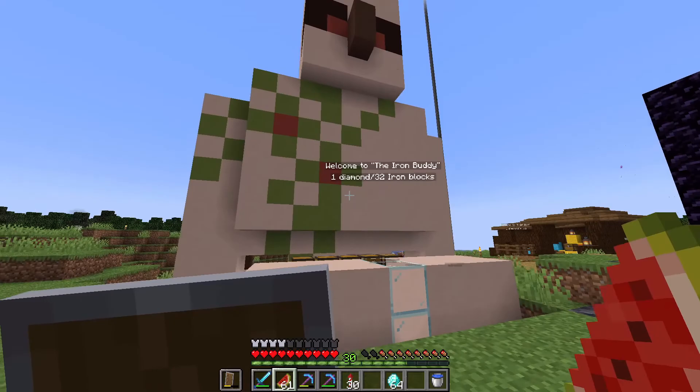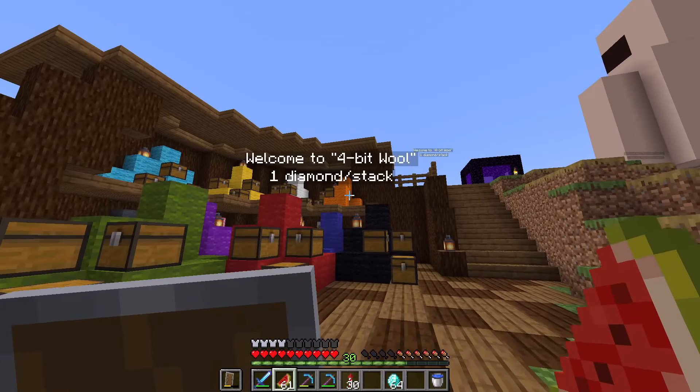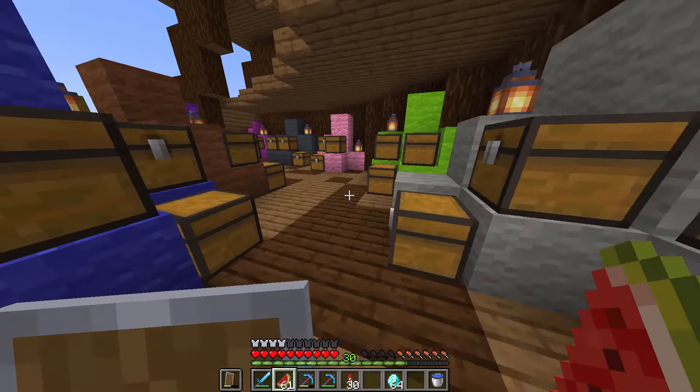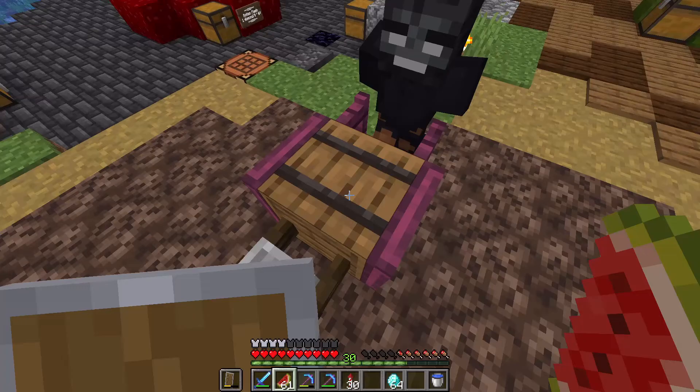New shops! The Iron Buddy — one diamond for 32 iron blocks, that's a pretty good deal. Over here we've got Torex's Electra Shop, and he's also selling some shulkers and armour, which is pretty cool. We'll definitely be buying some of these sometime. Here we've got 4-bit wool, selling wool at one diamond per stack — that is a lot of wool. Fast Wither — two diamonds.